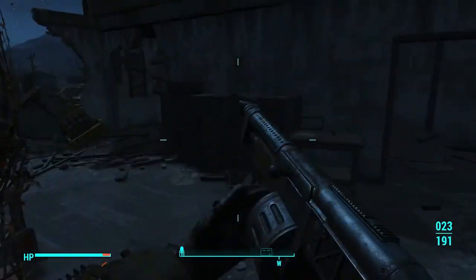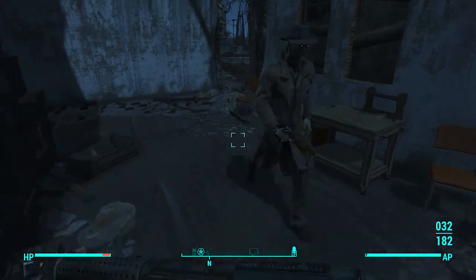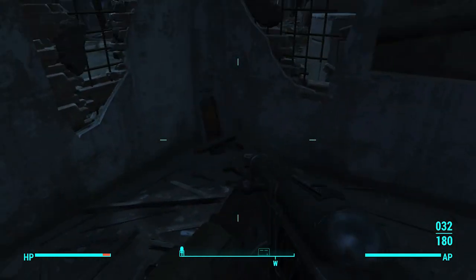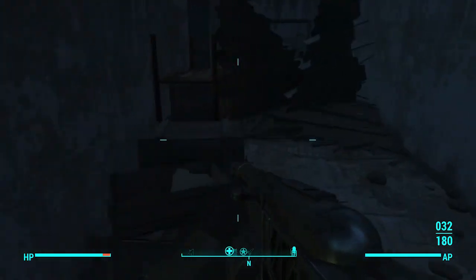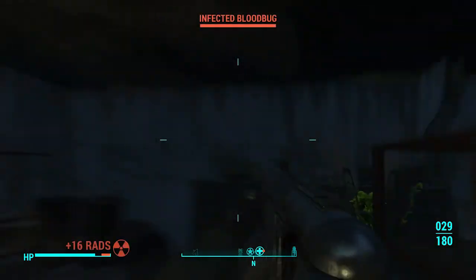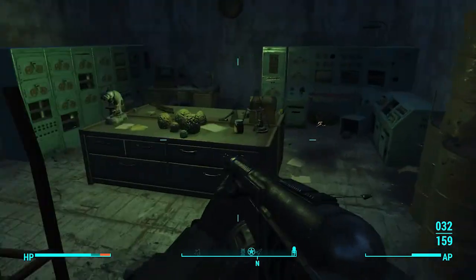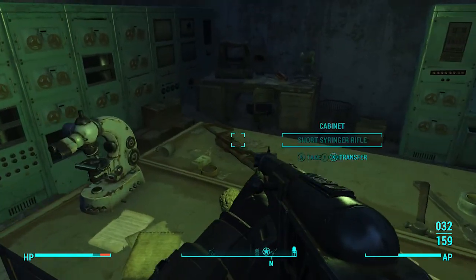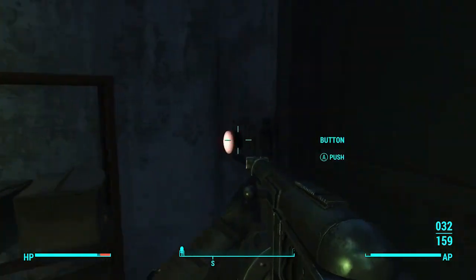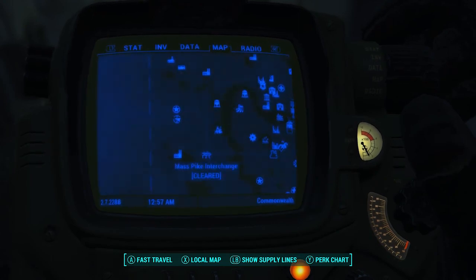I'm pretty sure I found this thing in this building. I remember finding it here — I'm just trying to see where I specifically found it. It was somewhere in the basement, right down here on a table or something. I basically found it right in this room — look, here it is right here. So this location is called the Greater Mass Blood Clinic, it's on the other side of the map.